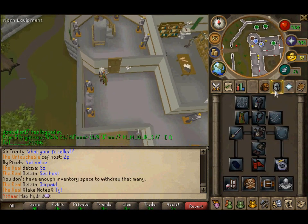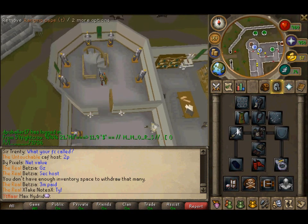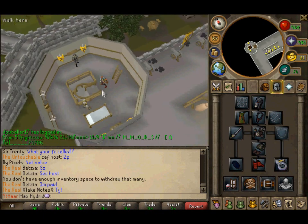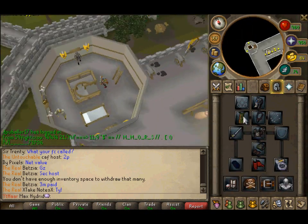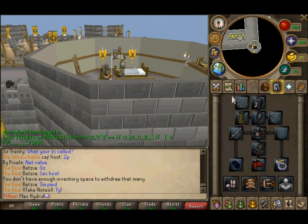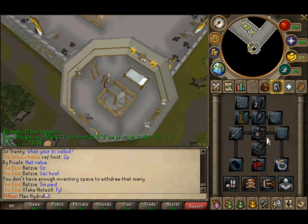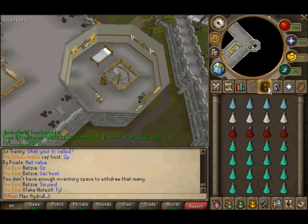As you can see my inventory and setup — most people probably don't have this. Basically you're going to want to bring max strength bonus. You can get Steadfasts, Barrow Gloves which I don't have yet, Kiln or Fire Cape — I kind of lost mine. And you can get things like Serum's Whisper and stuff like that, but I wouldn't recommend Vesta's or Steadfast necessarily.